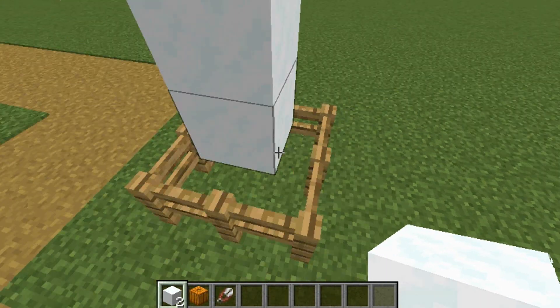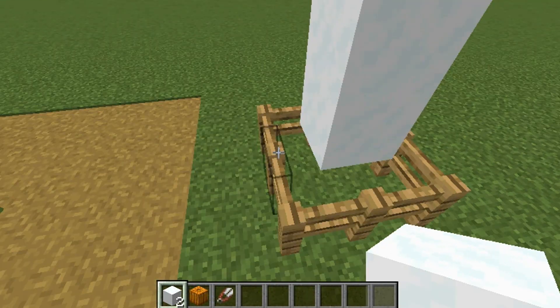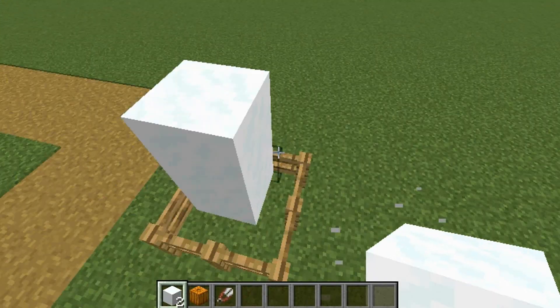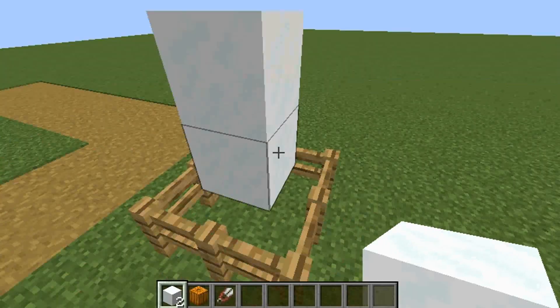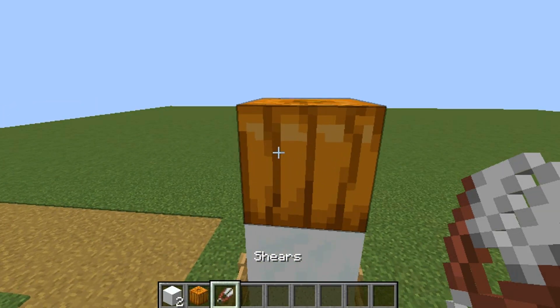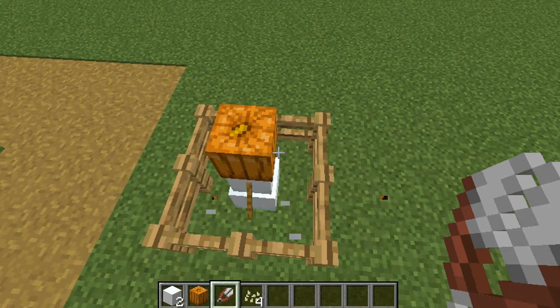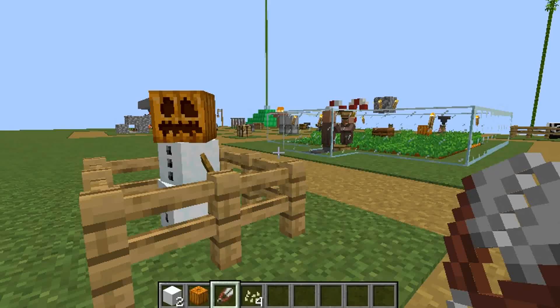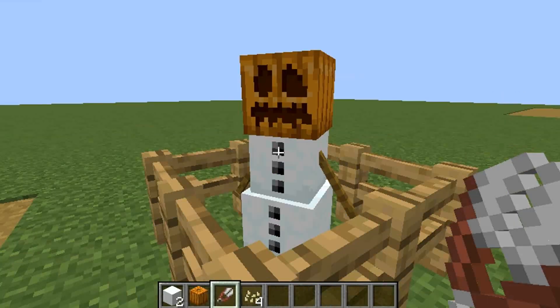What you want to do is build up, making sure nothing like fences are touching it. You can have grass touching it, that's fine, but apparently if a fence touches the snow it breaks it. So you need a pumpkin and then you're going to right-click the pumpkin.